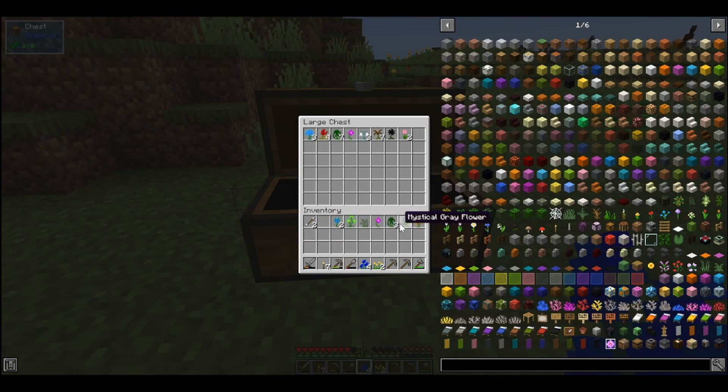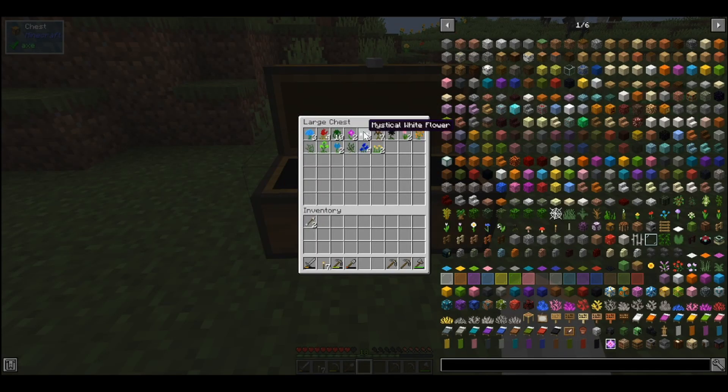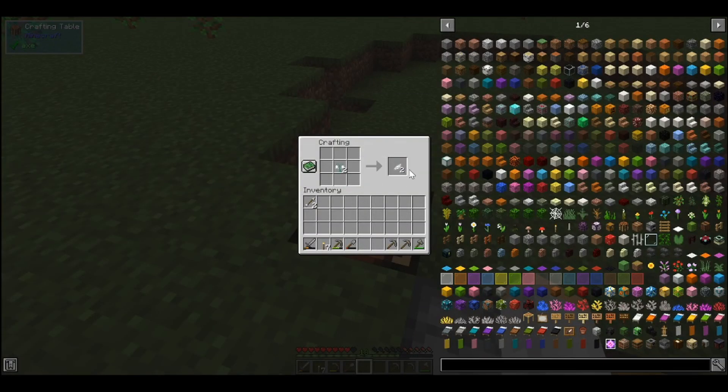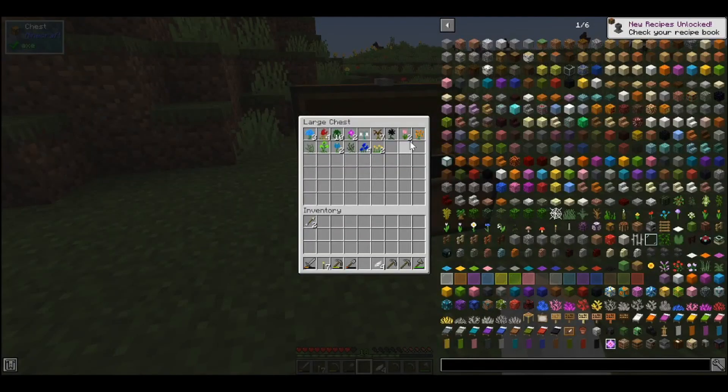We have three of the white ones which we can use. We're going to use them to make the pure daisies, which will turn the wood and the stone into living wood and living rock. But we need to make a petal apothecary first — I'm getting ahead of myself here.